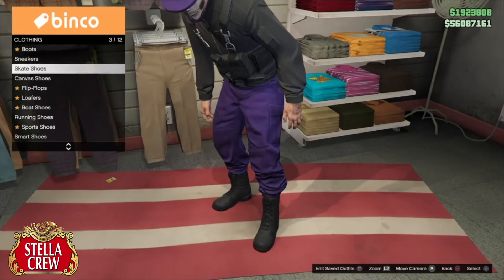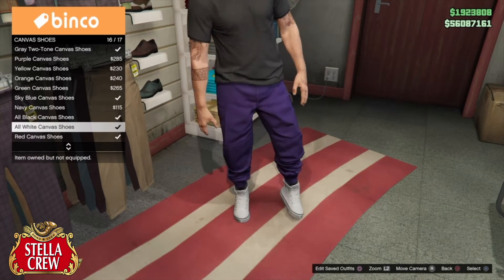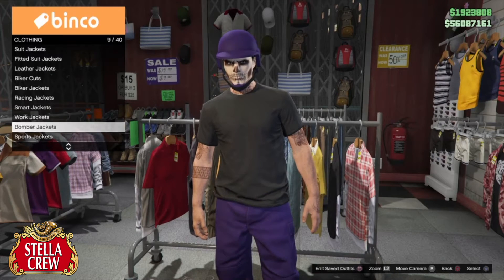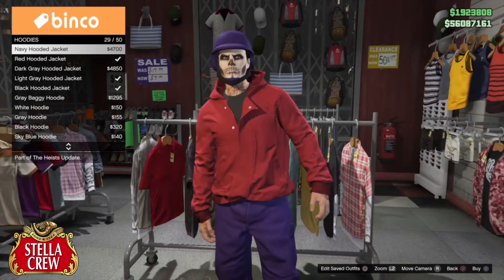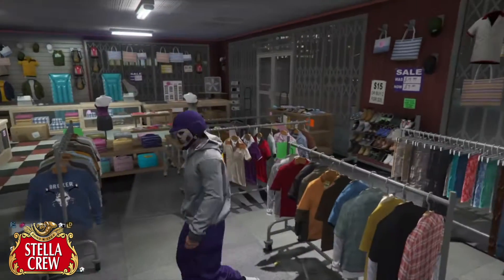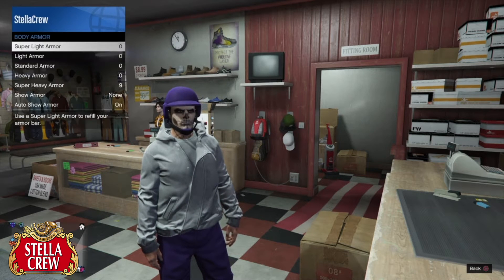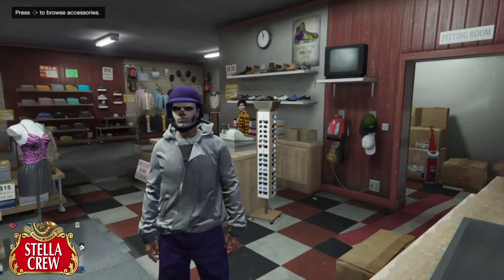Go to Shoes and put on the all-white canvas shoes — you can do all-black too, tryhards like both. Then go to Tops; it removes your top but you still have the pants and helmet which are most important. Go down to Hoodies and select the hooded jacket — let's do the light gray hooded jacket. Then go to Style, Inventory, Body Armor, and put on the black standard armor.